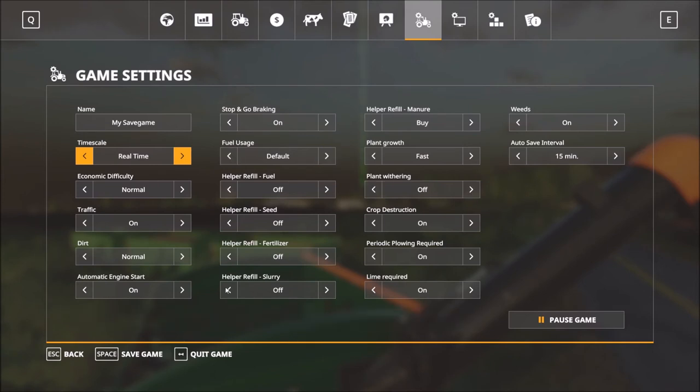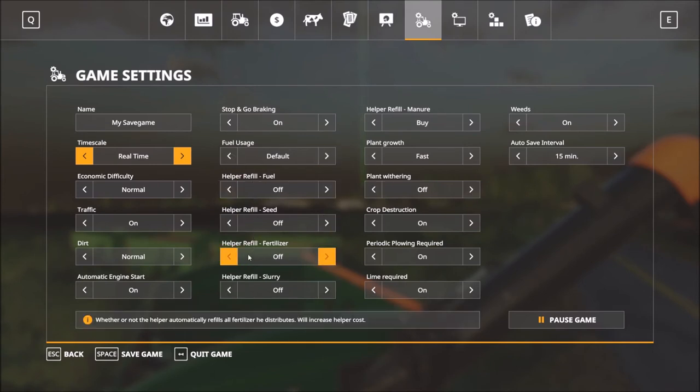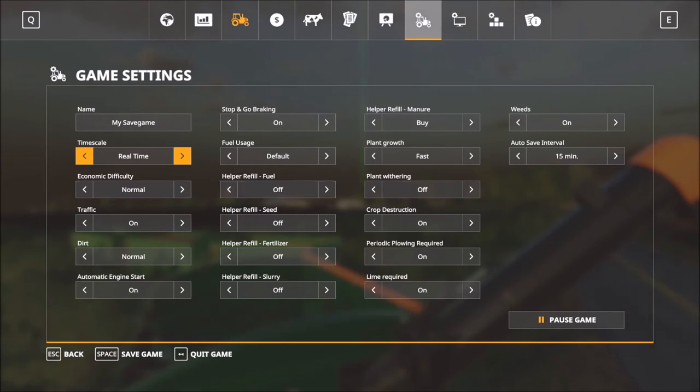This is crucial: the helper refill system. Make sure you turn this off. If you fill up your tractor with fuel, fertilizer, or seed and send helpers off to do a field with this turned on, they're not going to use what you've loaded — they'll charge you extra and the helper costs will increase. Turn it off so they use what's on the tractor and don't buy directly, otherwise you'll see your money drain really fast.